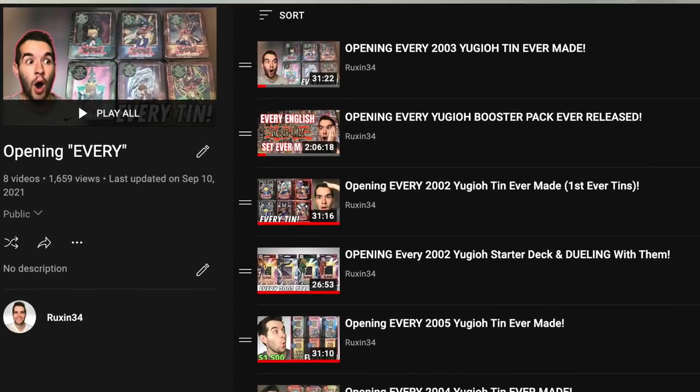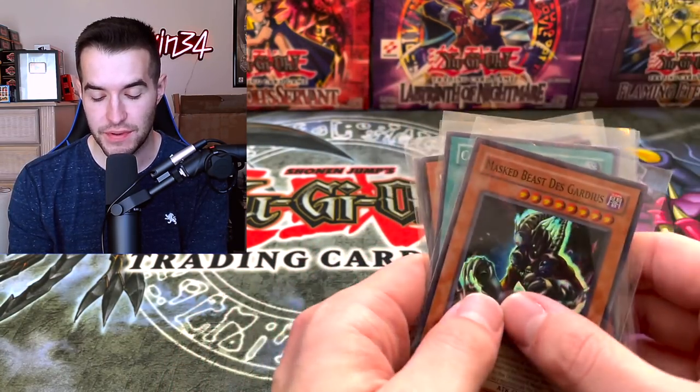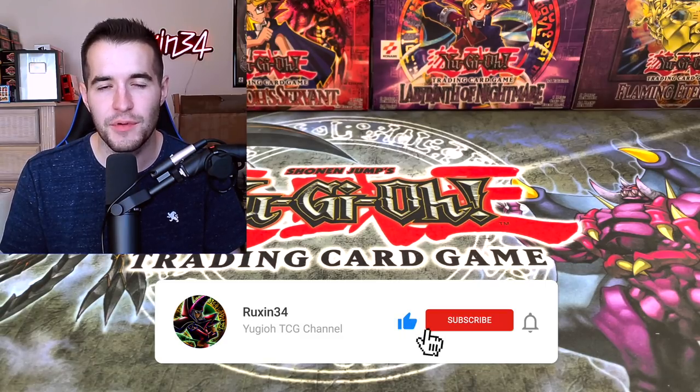We are opening every 2007 tin ever made! If you have not seen the other videos where we open every tin from 2002 through 2006 plus every special edition and every pack ever, go check out that playlist. Today we'll be opening every 2007 tin. We do have a giveaway — I will be giving away these five cards, a couple of game promos, an Elo, and Mass Beast. All you have to do is like this video, be subscribed, and let me know your favorite tin in the opening.